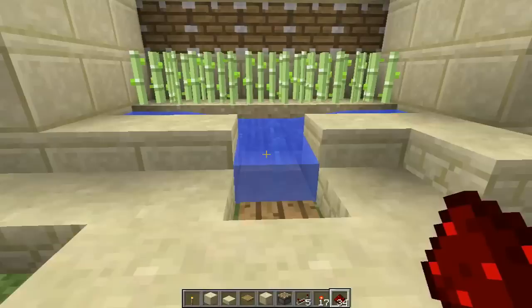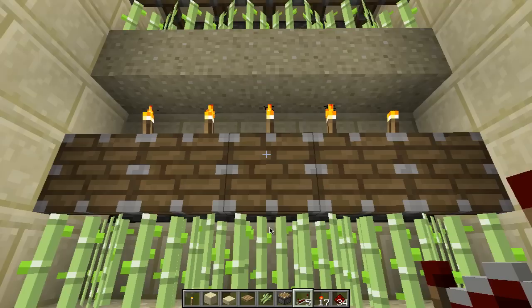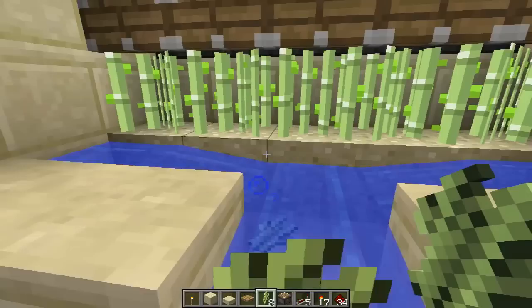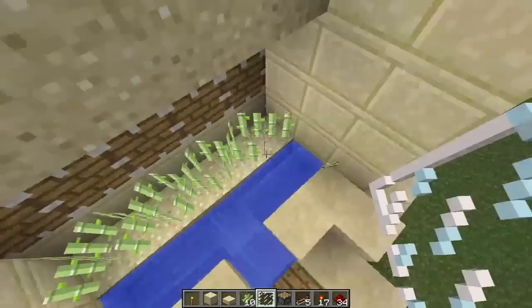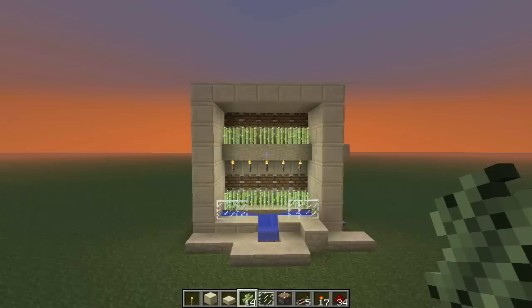And now, when we walk up to this pressure plate, they all should push. And that is the reed farm, or the sugarcane farm. We'll show it in action — let's say they grow up here and they'll only be able to grow one high, which isn't that big of a deal because sugarcane's not that necessary and it grows pretty quickly. So you just come right here, pushes them all off. You can put glass right here — actually, do not put glass panes because it'll get caught. You can use glass blocks to block that off. And that is the sugarcane farm.